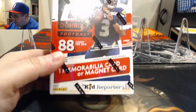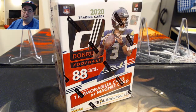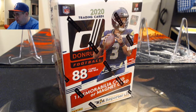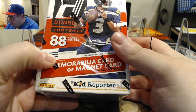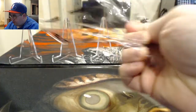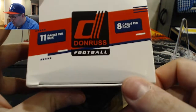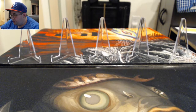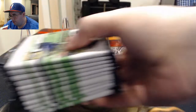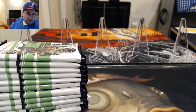Alright everyone, got a blaster box of Donruss. I have found three of these so far and have not opened any yet. Going to open one now. We just opened up some gravity feed packs and did pretty good — got a Herbert rated rookie, about a $15 card, and a Henry Ruggs short print hot rookies. So we got 88 cards and one memorabilia card per box on average. We're looking for rated rookies, parallels, and of course the ultra rare auto. Eleven packs and eight cards per pack with Russell Wilson on the cover.